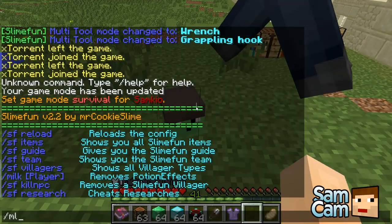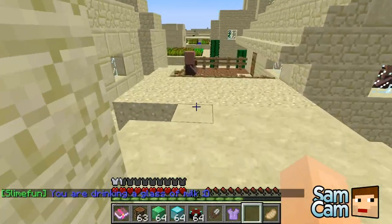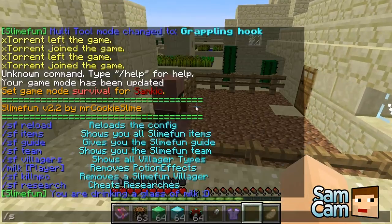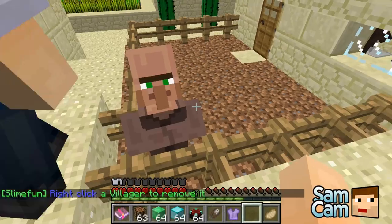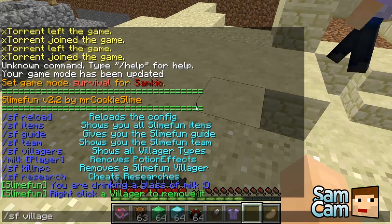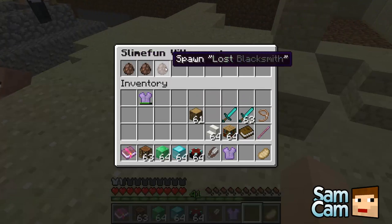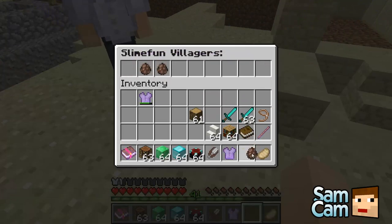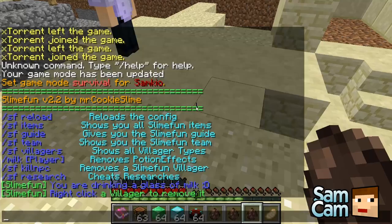You've got milk, which is the same thing as drinking milk. We've also got this cool thing — SF kill NPC. We actually have to create one first. So if we do SF Villagers it will show you the villager types: Lost Merchant, Quest Villager, and Lost Blacksmith. Let's just get all three of those.